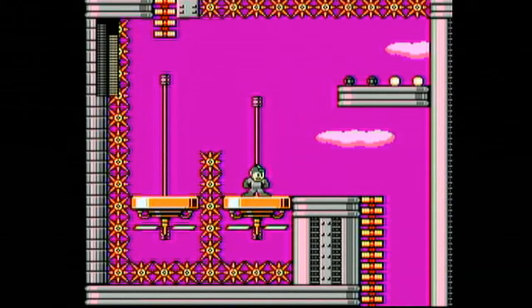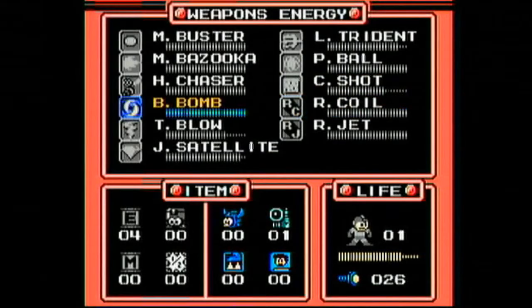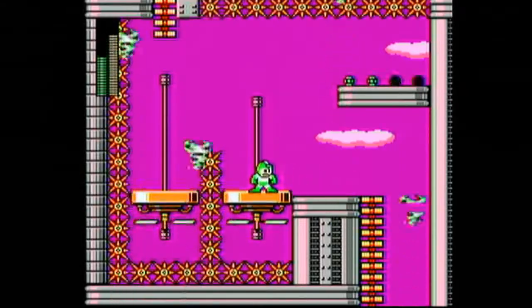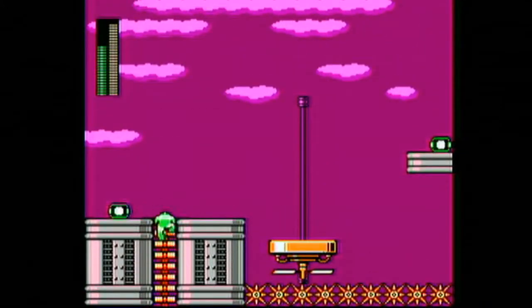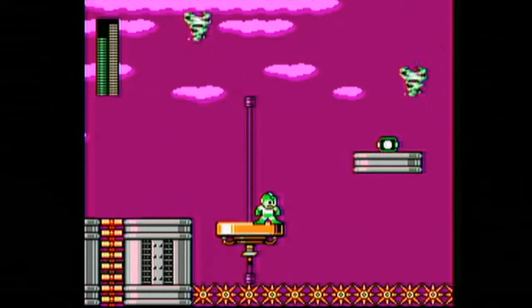Wily stages force you to use all the powers you've learned, because by now you have all the powers. I see what I'm supposed to do to get up there — you have to use Tornado Blow here, and you have to pick up these little energy refills along the way. You don't have to get those, but it does help. Every little bit helps in this level, because you don't want to run out, that's for sure.